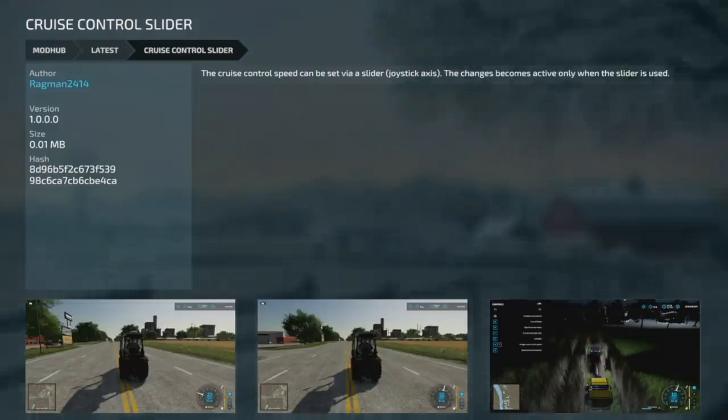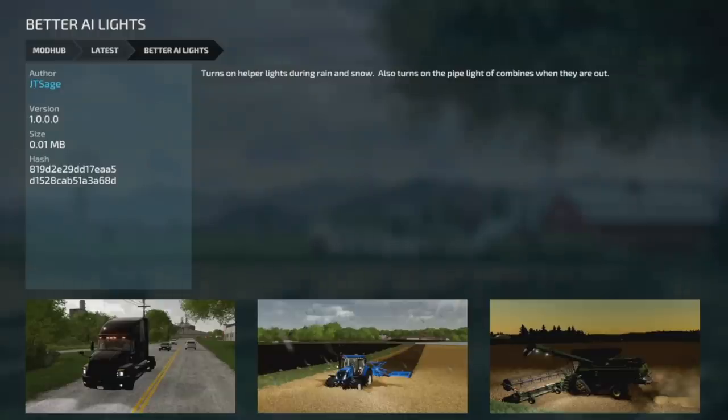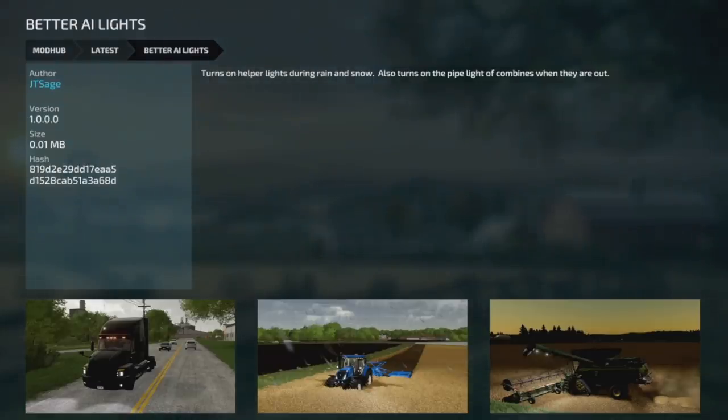From the same creator, the Cruise Control Slider lets you adjust or set cruise control speed via a slider or joystick axis — this change becomes active only when the slider is used. Kind of works like the side panel but without actually needing one. And your last new mod for PC and Mac is Better AI Lights — this turns on helper lights during rain and snow, and also turns on the pipe light of combines when they're out. Definitely get this one if you're on PC.